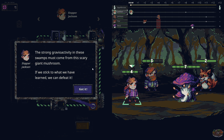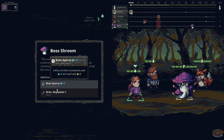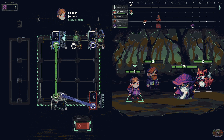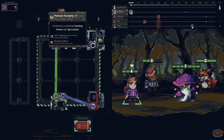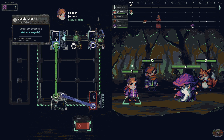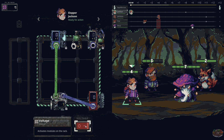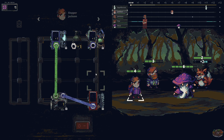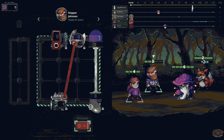The strong radio activity in these swamps must come from that scary giant mushroom — if we stick to what we've learned we will defeat it. I'm not sure if he doesn't have some type of monster move he's going to pull out. But if I plus-charge the Fox... what did the Fox say? There's an equilibrium mechanic — what does that mean? Something's going to hurt — someone's going to get hurt.